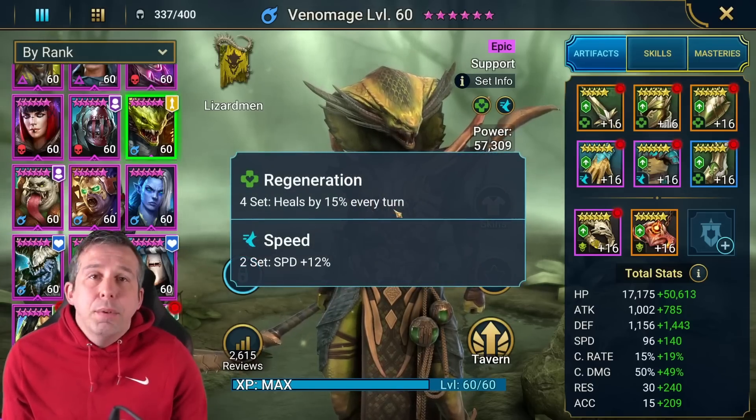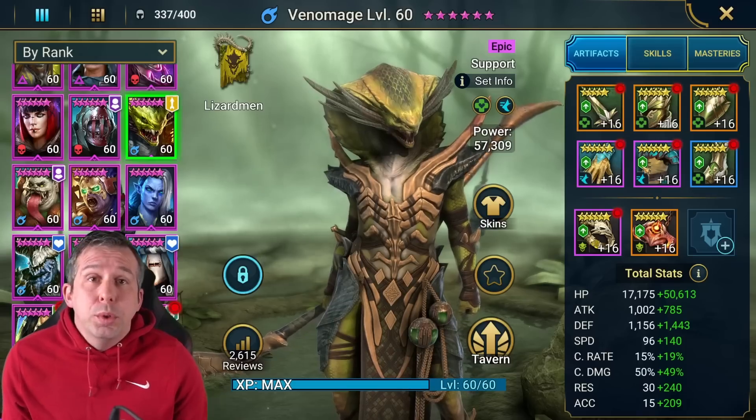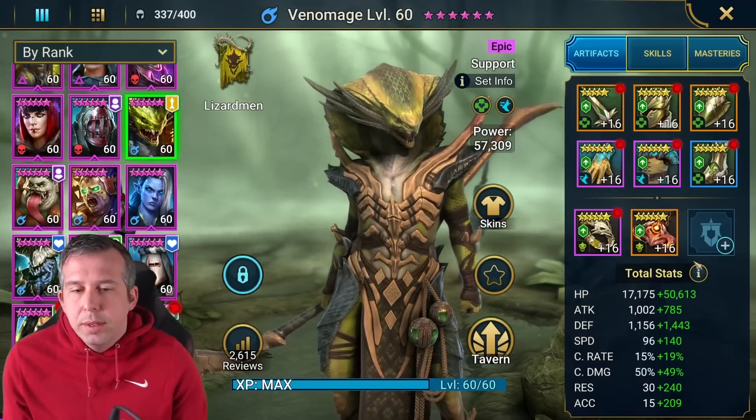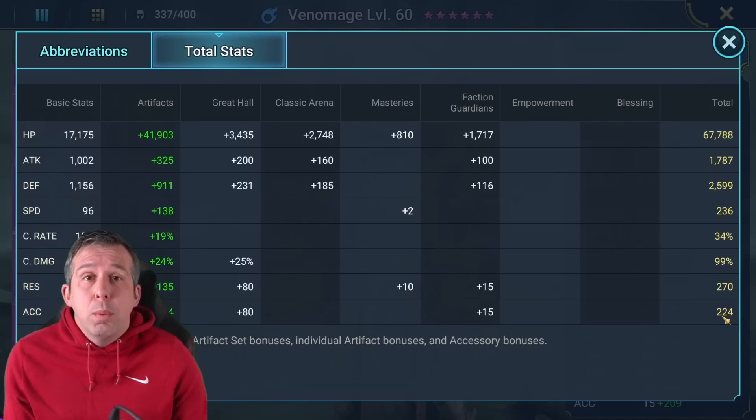Regen set is going to heal you by 15% of your HP every turn. If you go regen plus immortal, you get an even bigger heal every turn, but you absolutely have to have a heal coming every turn. We need a good amount of speed — I've got 236 in this build and it's worked fine. High health, good defense, good speed. Accuracy for me is actually over the top of what we need — need about 180 accuracy — and then you want at least 250 resistance.